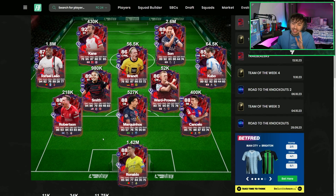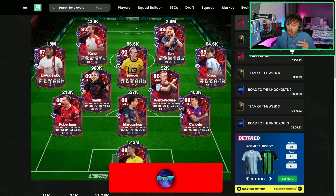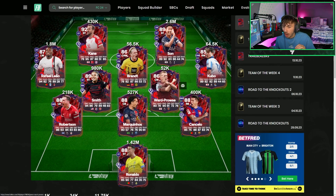Welcome back to another video. Today we're looking at the Trailblazers Team 2. The squad includes Harry Kane, Son, Rafael Leal, Smith, Robertson, Marquinhos, Cancelo, Ronaldo, and a couple of bench players. One player I'm personally looking for as a West Ham fan is James Ward-Prowse. But the ones we really want are Son, Smith, Leal, Kane, Cancelo, Marquinhos, and Ronaldo.